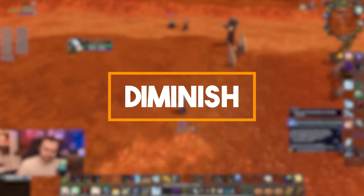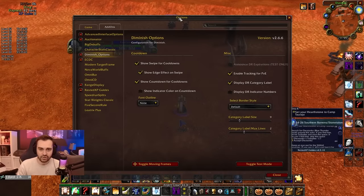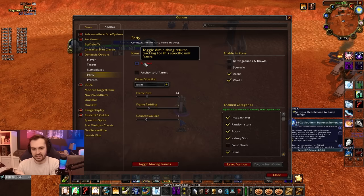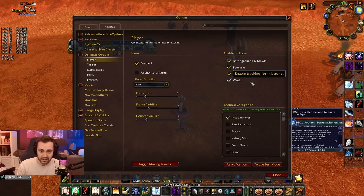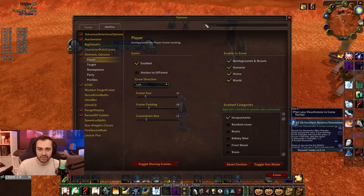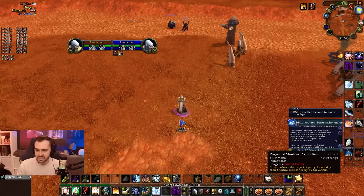Next up is Diminish, which shows diminishing returns — for the player, target, or party. Personally I like it on player, but you can use it on party as well for arena, or in Classic for battlegrounds. I'm just using it for fears and incapacitates, but you can use it for stuns as well — to show when you're off DR, when you're on DR, when you can play aggressively. Just more information, more power to you.